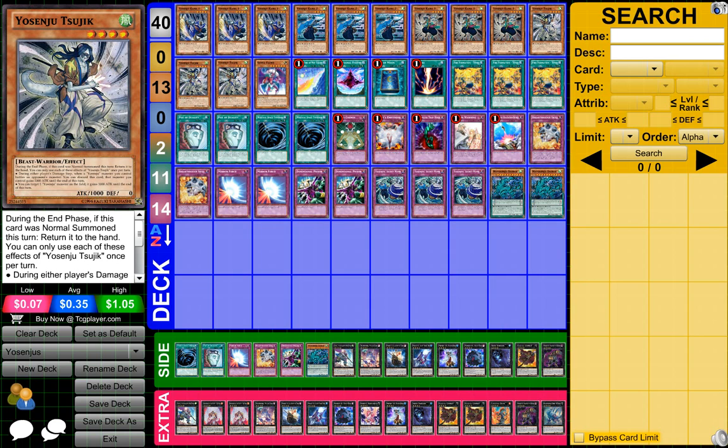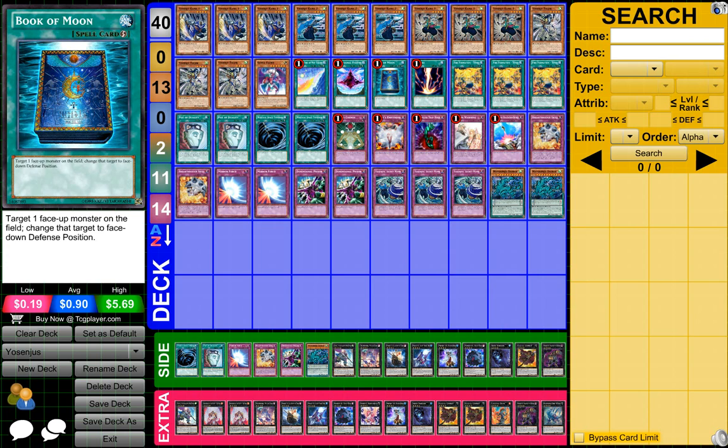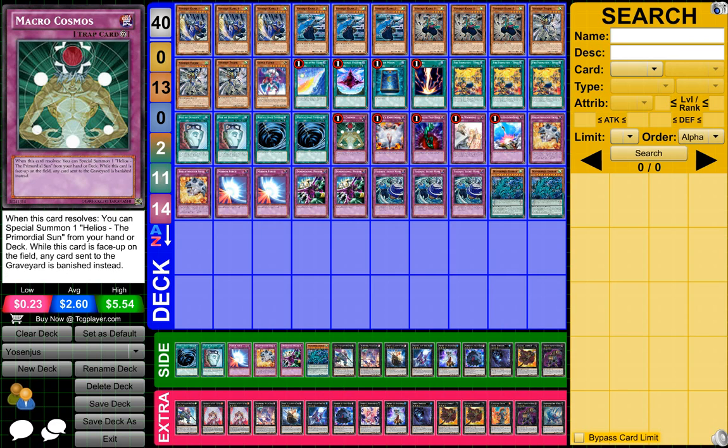And then 3 Yosinj Zed K, if I said that right. Then you need 1 Santa Claus, 1 Divine Wind of the Mist Valley, 1 Dimensional Fissure, 1 Book of the Moon, 1 Redicay, 3 Fire Foam Wrench and Tenzin, 2 Pod of Dualities, 2 MSTs, 1 Macro of the Cosmos.